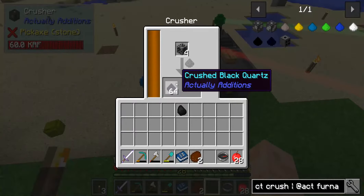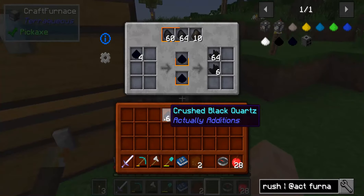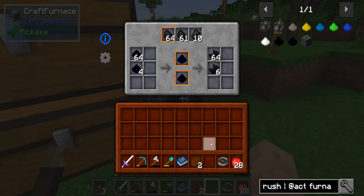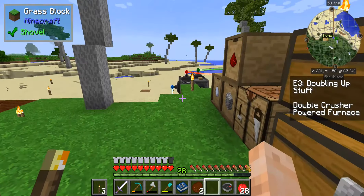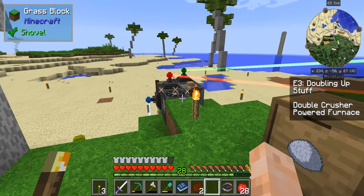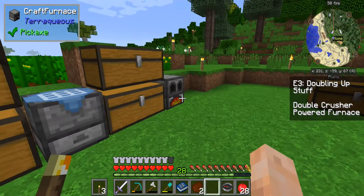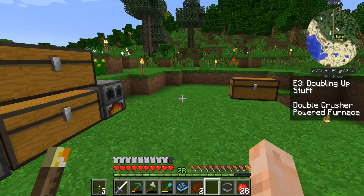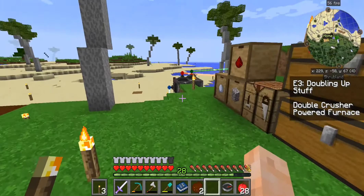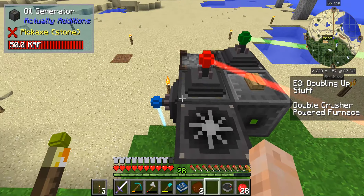So the next step for today is we're going to throw these in here and put some more coal in there. I want to start doubling up stuff in a more automated way. Instead of me having to go over and throw stuff in and crush it and come over and throw it in here, we're going to make a double crusher so we can crush stuff twice as fast, and then a powered furnace. It all runs off that crystal flux. That may mean we end up making a second oil generator as well.